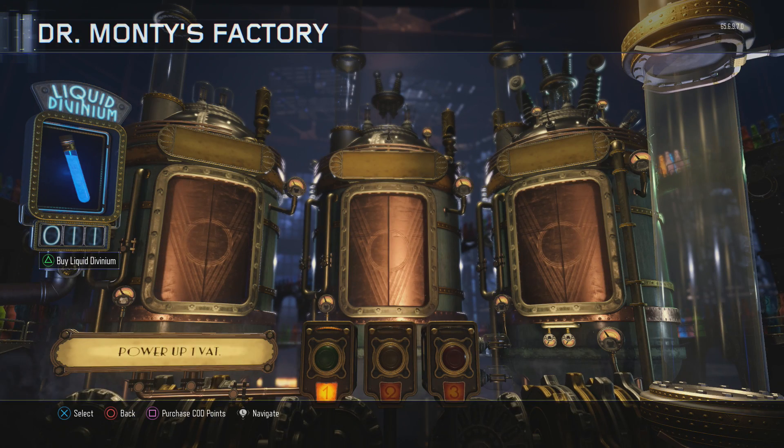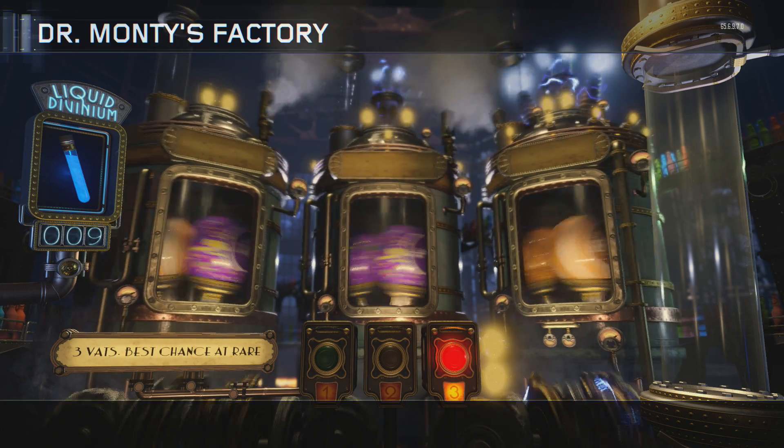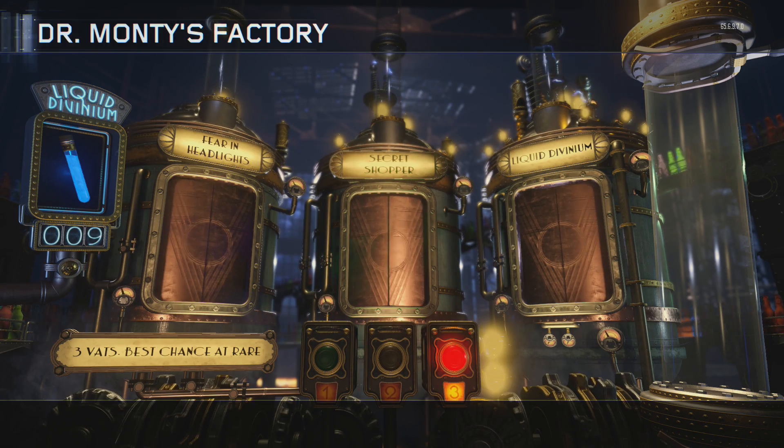Eleven liquid divinium — must have one left over from last game. I'm just gonna use all three, just spam three. Pure and headlight, secret shopper, and another liquid divinium — hmm, that's nice.